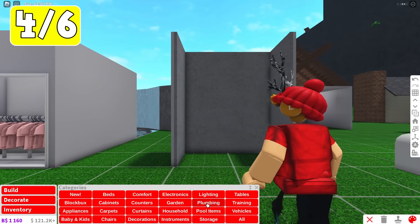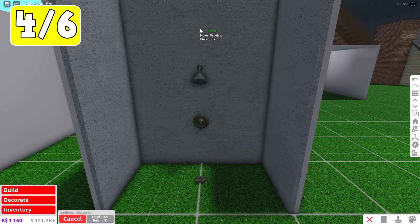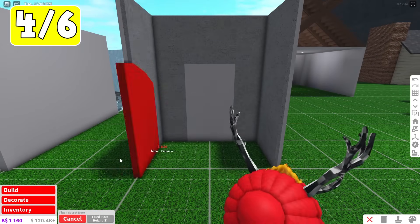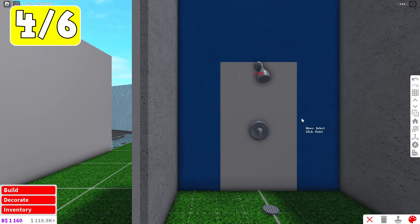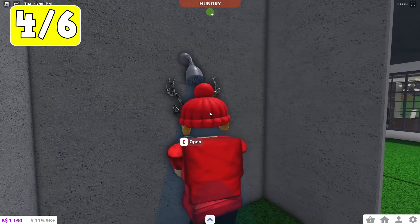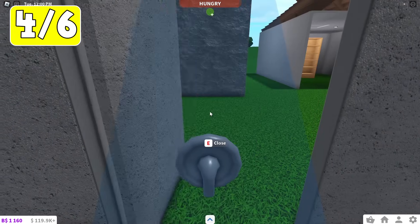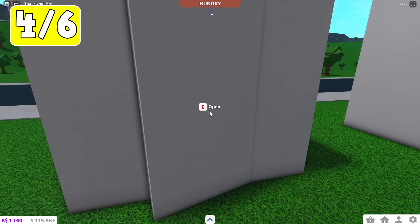This one might be the most overpowered one. In the game, we have these thin traditional shower sets. If you place your flush door first, then go to plumbing and place one of your shower sets in front of the door, nobody's going to really expect you to have a secret base right behind the shower. And if you just squeeze on through, you're into your new secret base.